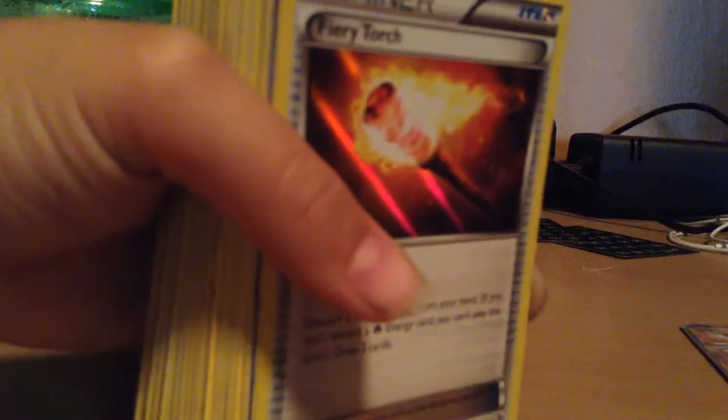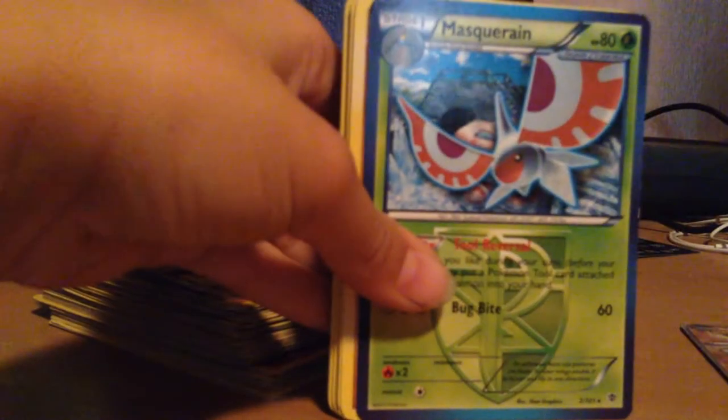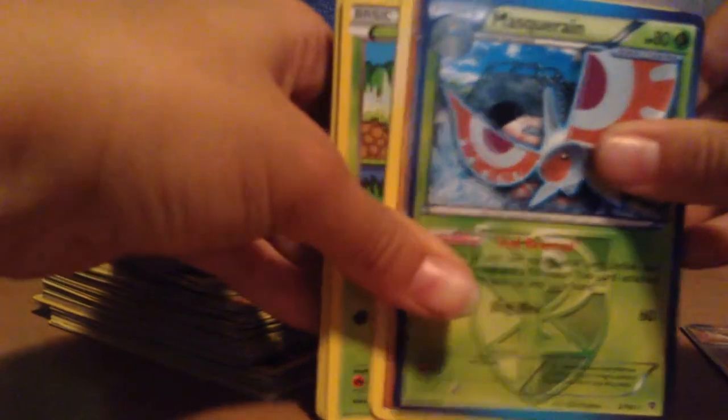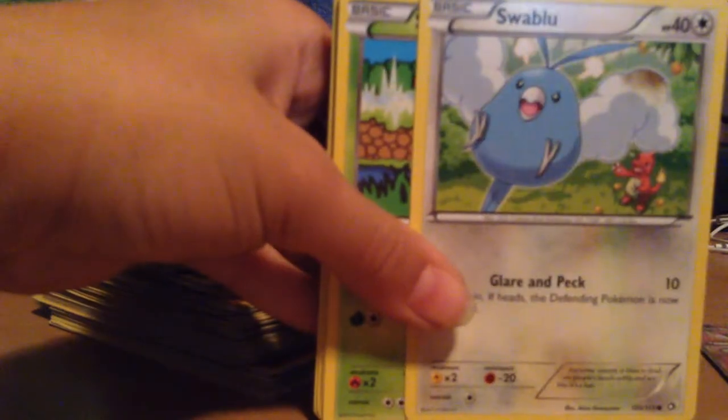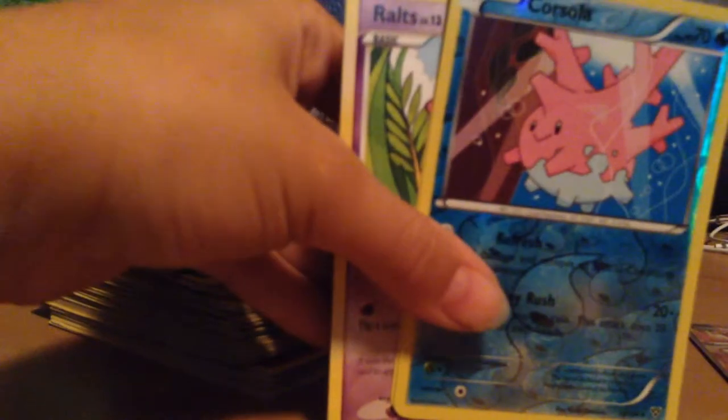We have a Bruxish. A Fire Roar. A Croconaw. An All Mentor. We have a Reverse Holo Talonflame. A Fiery Torch. A Charmeleon. A Masquerain. A Bonsly. A Swablu. A Shelmet. A Pidove. Herder. An Alomomola. A Corsola.